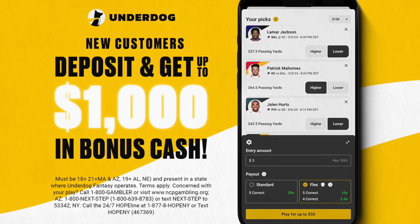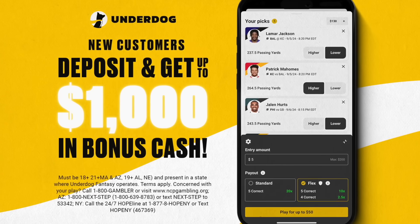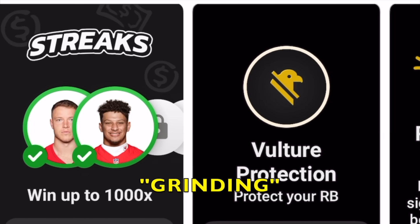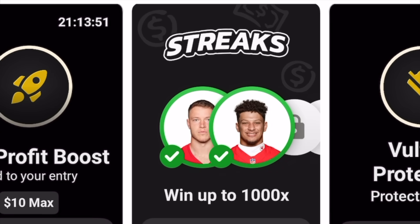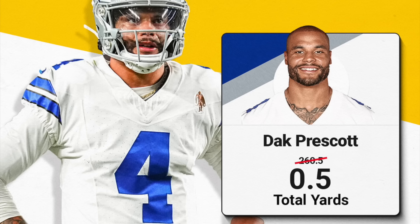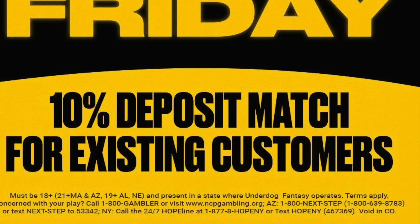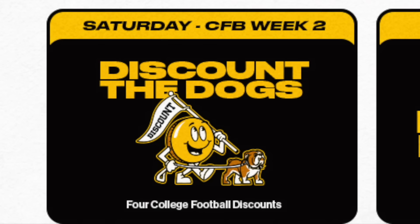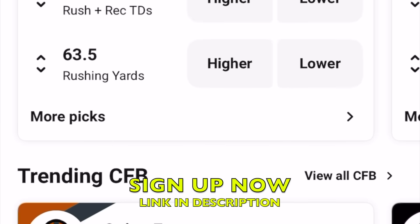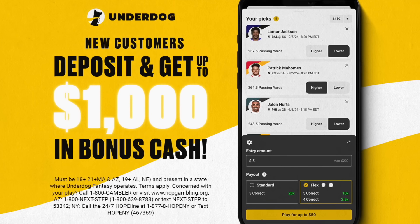Underdog is hosting an insane special right now where new depositors — you, the person who's never signed up for Underdog before — can win up to $1,000 in bonus cash. All you have to do is sign up for Underdog by clicking the link in the description or just typing in code 'grinding', deposit $10, and you will have a chance to get up to $1,000 in bonus cash. With that bonus cash, you can take advantage of special picks like where if Dak Prescott throws for just one yard, you can win big. Between that and special offers like Filled Up Friday where existing customers get a 10% deposit match, or Discount the Dogs where if you sign up today you get four discounts to use on college football players — there is literally no reason not to sign up for Underdog. Click the link in the description and use code 'grinding' so when you deposit $10, you can get up to $1,000 in bonus cash.